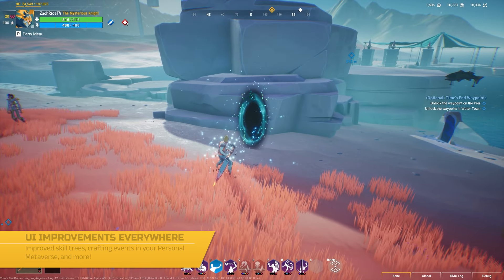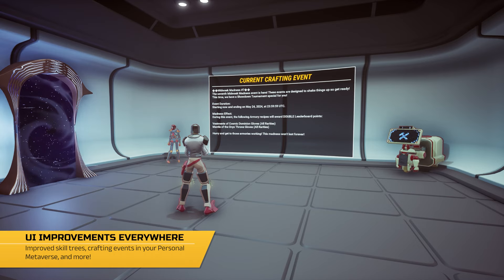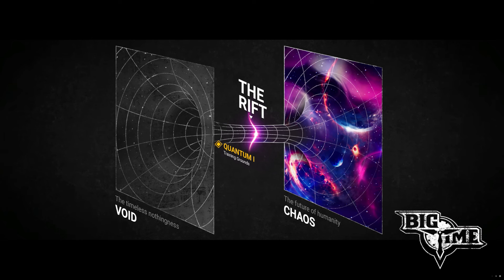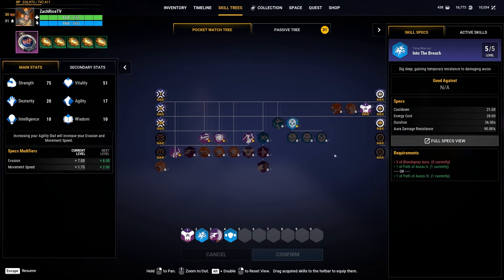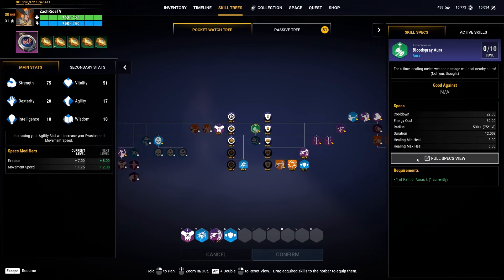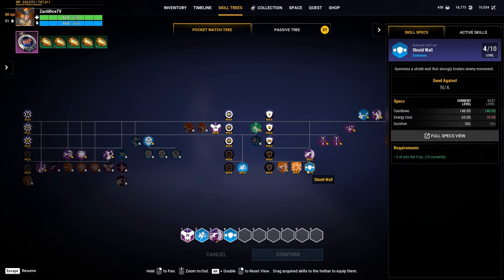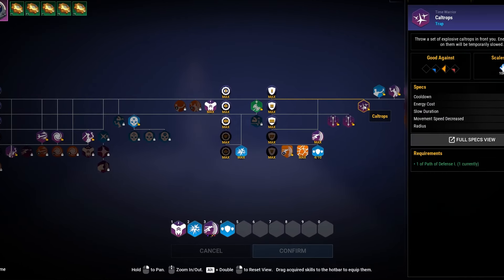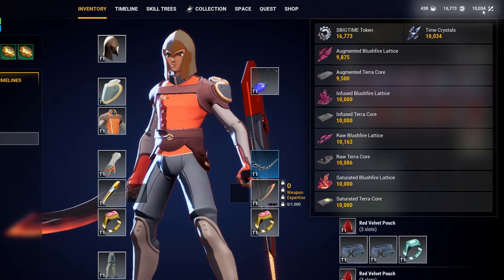There have been many improvements to the UI in the game. You can now see crafting and community events in your personal metaverse. Various portals now display unique loading screens associated with that portal destination, and skill trees have had a major revamp. Beside the many visual improvements, you can now pan the skill tree around and reset it easily to the center. All skill specs and stats are in two collapsible side panels. You can also drag and drop unlocked skills into your hotbar, or hover over the skill and press the number you would like to assign that skill to. We also simplified the currency display to be more user-friendly.